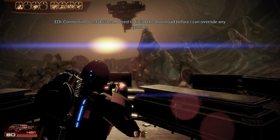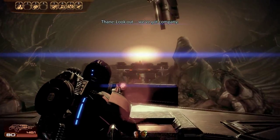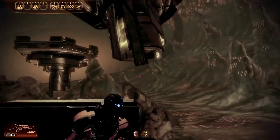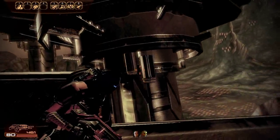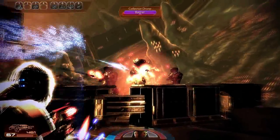Hey everyone, it's AverageGatsby, and welcome to my guide to the Soldier. This is going to be all about the Suppressive Fire Soldier — the Soldier that has picked the Revenant machine gun as his weapon on the Collector Ship.